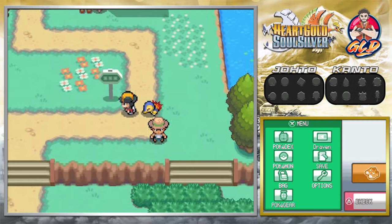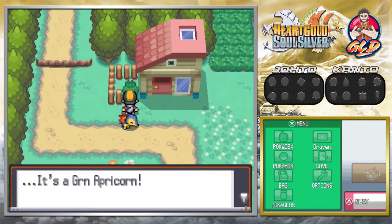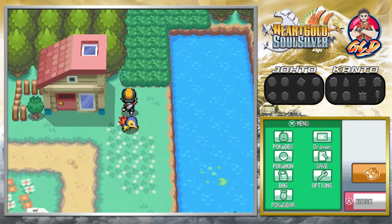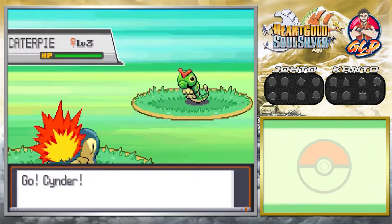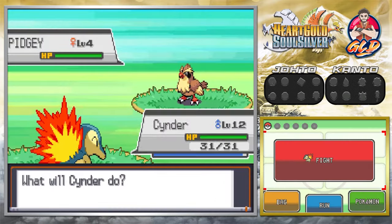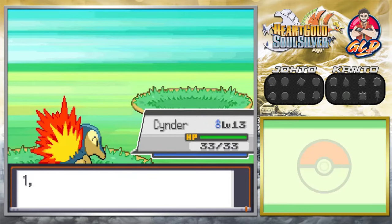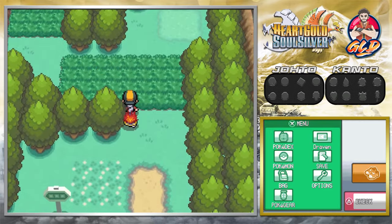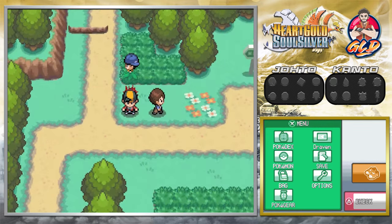We will be seeing some captures along the way — some old faces. Since it's a new day, we get ourselves another apricorn right here. We're one level away from evolving, so let's get ourselves a Quick Attack. I'm going to go grab the other apricorn first and I'll be right back when we start our battles.